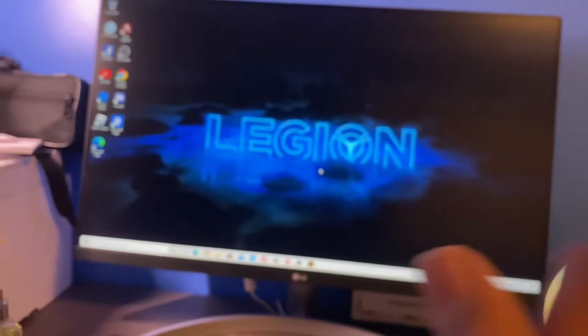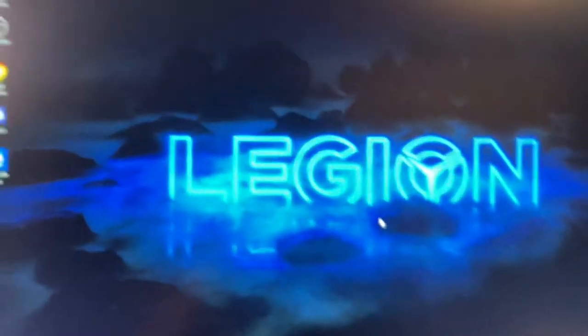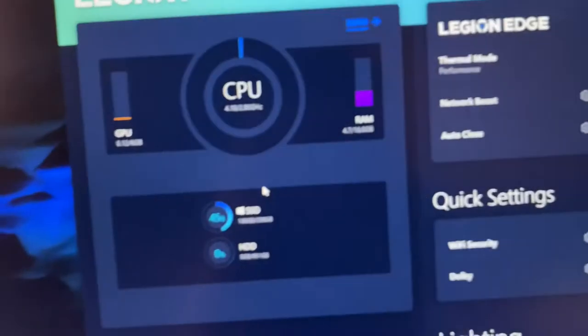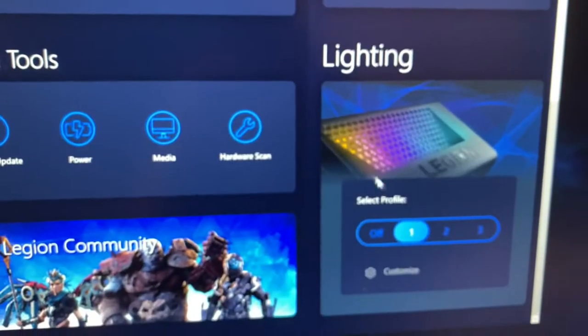There's one thing people are wondering — people are saying, how do you change your lighting? As you can see, there's blue lighting. So press right here on this Lenovo Legion logo, this should pop up. Use it like that, and down here scroll down, and right here is the lighting section.